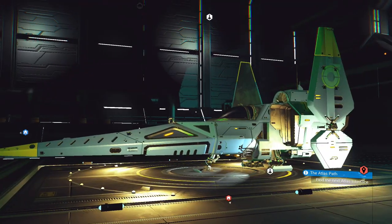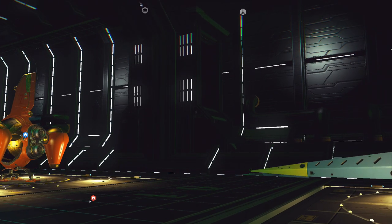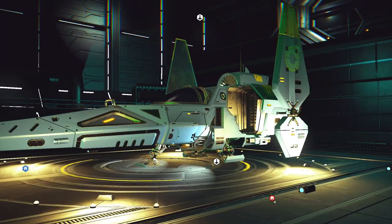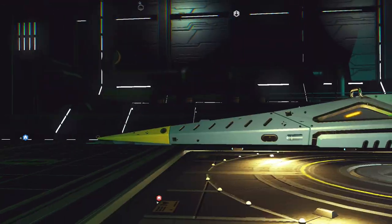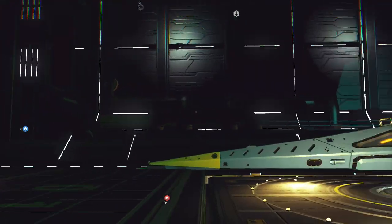Secondly, you're going to need some warp fuel so we can jump to a specific system. Thirdly, you're going to need the economy scanner, which you can get the blueprint from the Nexus. And fourthly — I dread saying this — this is not an instant thing, it's going to take some time, so make sure you've got time on your hands.